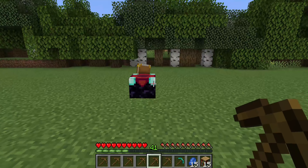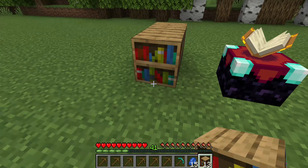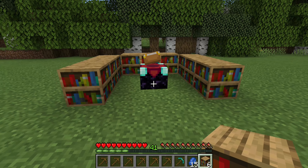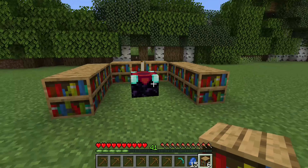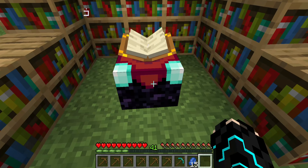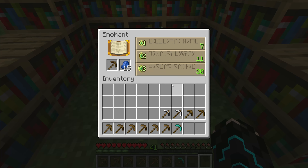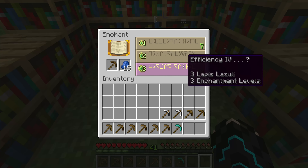Now what you need to do is simply place Bookshelves around the Enchanting Table like this. So first I'll place around 9 of them — now I've placed 9. To increase the chances further, I'm placing 6 more which counts to 15. If you don't have enough Bookshelves, you can stop at 9. After placing them, go to the Enchanting Table, first place the Lapis, and then place any tool of your choice. As you can see in the diagram, there are high chances of getting Efficiency, and the chances of getting Silk Touch are also mentioned.